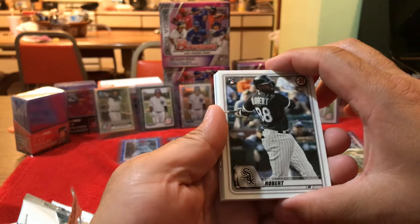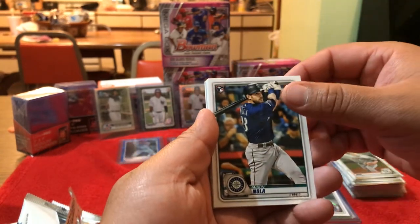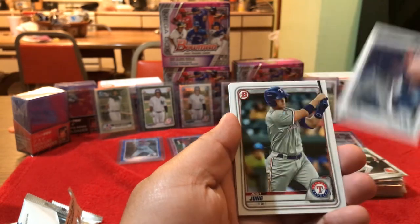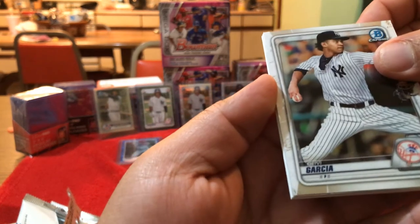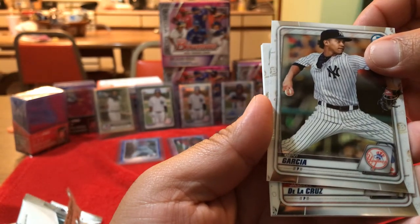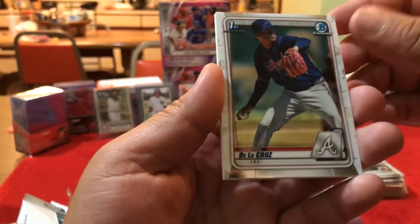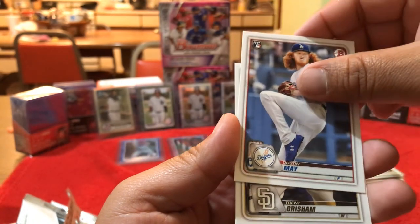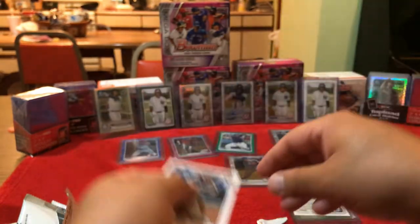Another rookie card Luis Robert — we'll take that. Austin Nola rookie card. Matt Manning, Drew Waters, Josh Young. Davey Garcia Chrome. First Chrome Jacel De La Cruz. Another rookie Dustin May, Jazz Chrism, Eduardo Escobar — nice.